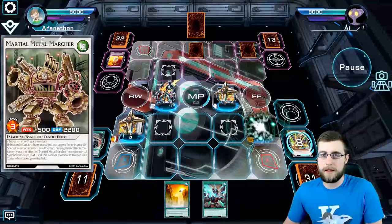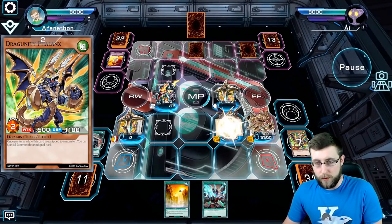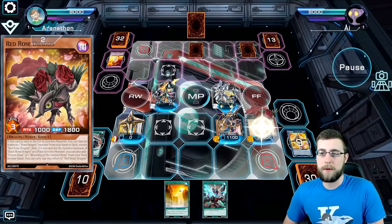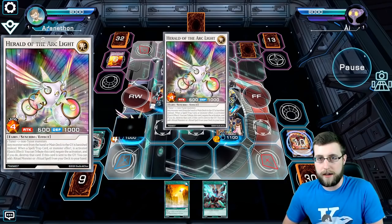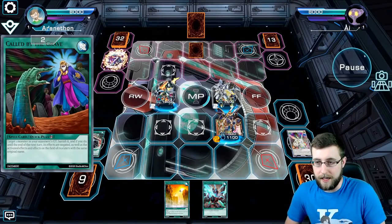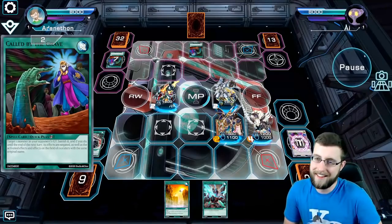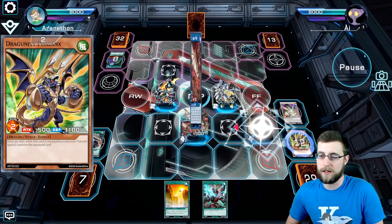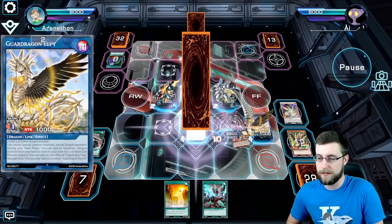Phalanx will summon the Martial Metal Marcher, which brings back the Phalanx, and then I go into Calcafibrax to bring out the Rose Dragon. That Rose Dragon, when used as Synchro Material, summons the other Rose Dragon from the deck. Unfortunately, Call of the Grave stops the Herald of Arclight from searching out some Ritual stuff.